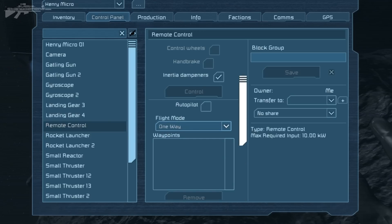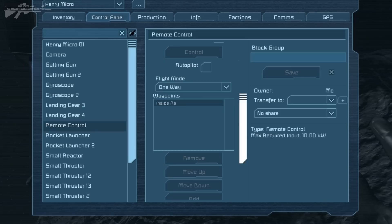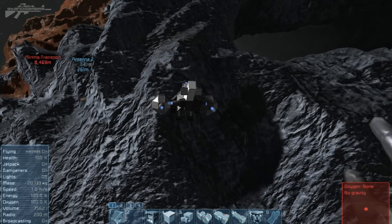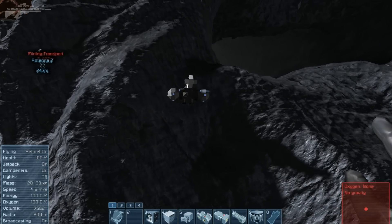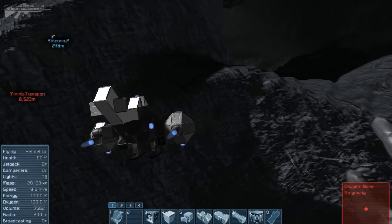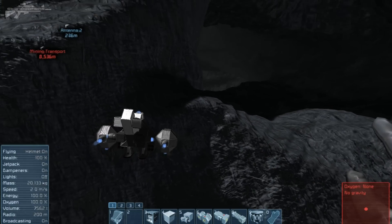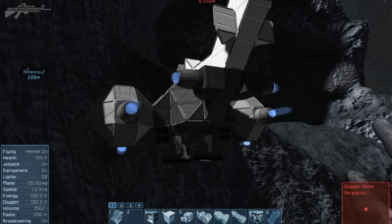We're going to send him on a one-way path to inside the asteroid to see if he can navigate and fix his navigational path. Tick the autopilot — will he navigate around it? No, he's flown straight into the side of it. That's not a great result: if an asteroid is in the path of the ship, you're going to have a serious problem — he'll simply get stuck on the side.